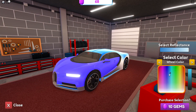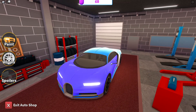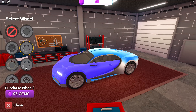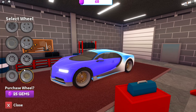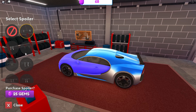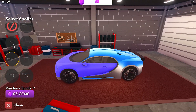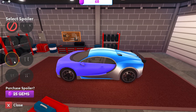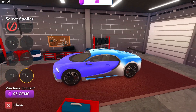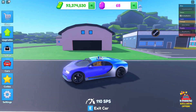The wheel color option doesn't seem to change much, so I'll leave that the same. You can click close and then add wheel rims, but each wheel costs 25 gems which is a lot — so I'll just keep the default wheels. You can also add spoilers, but most cars don't have that option. A Bugatti doesn't have a spoiler so I won't add one. And look at that — look at my dripped out car, this thing looks really hot!